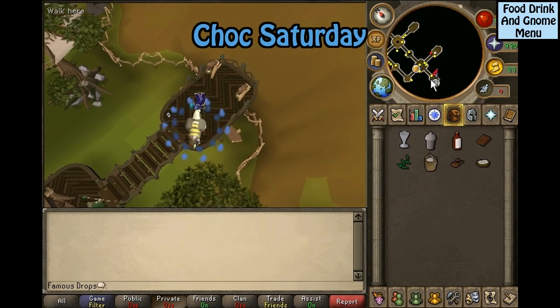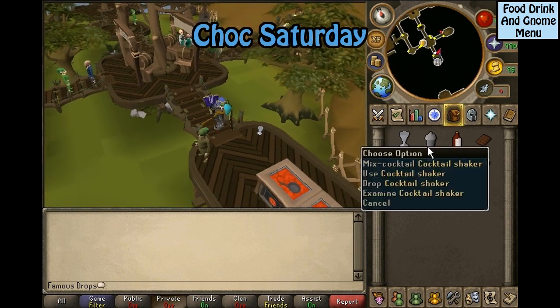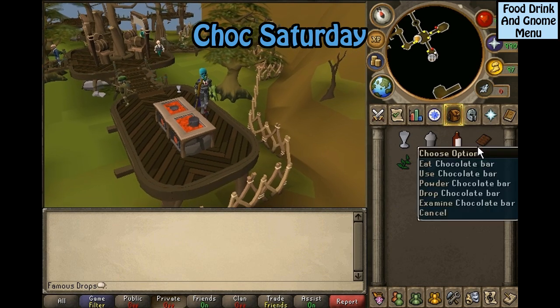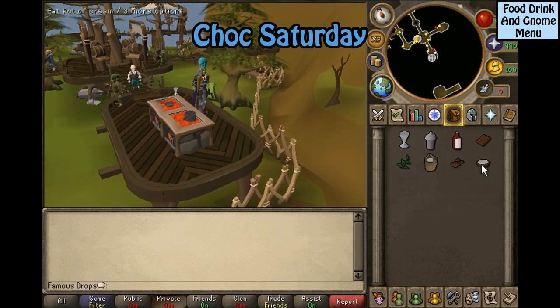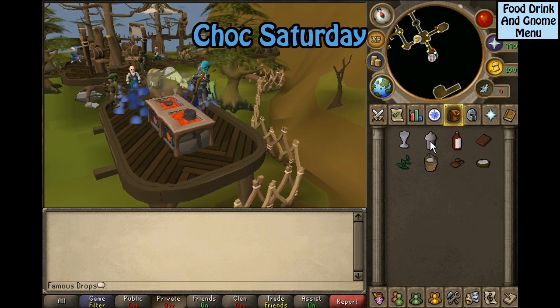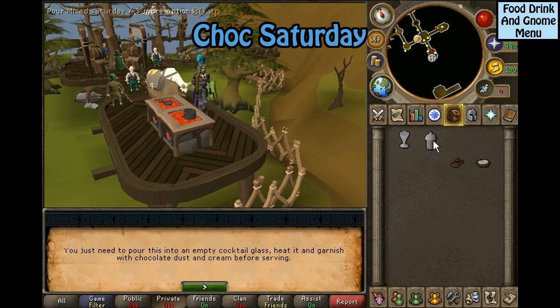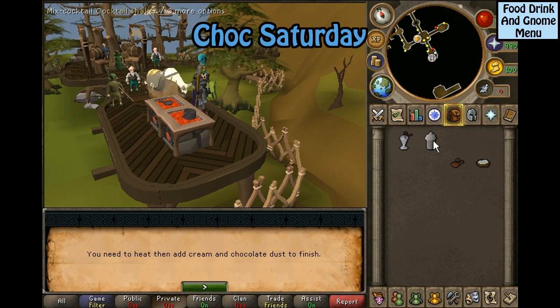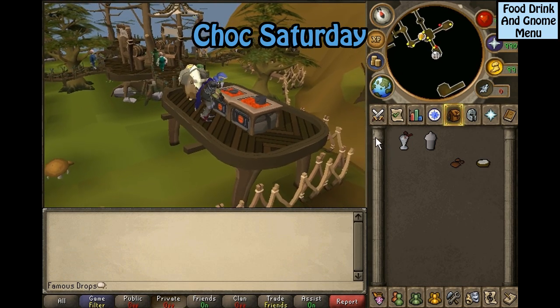The Choco Saturday is another one of the tricky drinks. You will need a cocktail glass, cocktail shaker, bottle of whiskey, a chocolate bar, equa leaves, bucket of milk, chocolate dust, and a pot of cream. Click on the cocktail shaker and select chocolate Saturday, then pour, use this on the gnome cooker, then garnish.